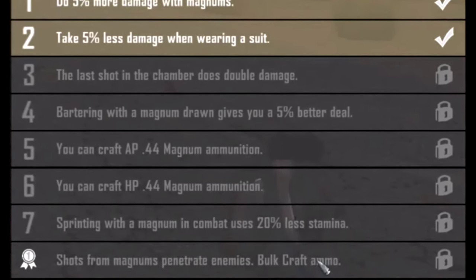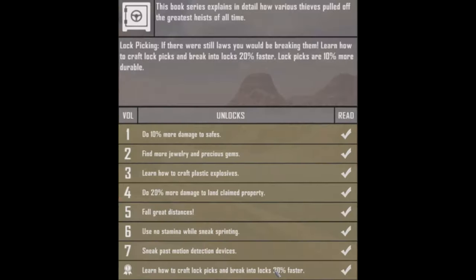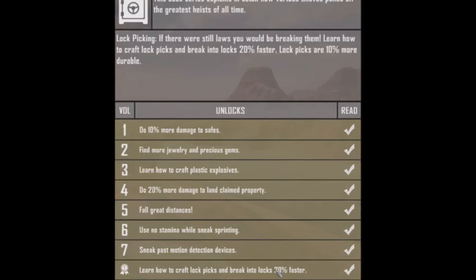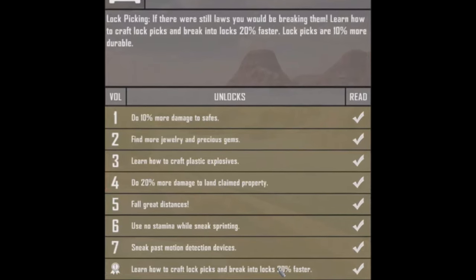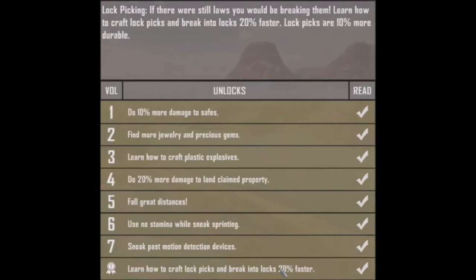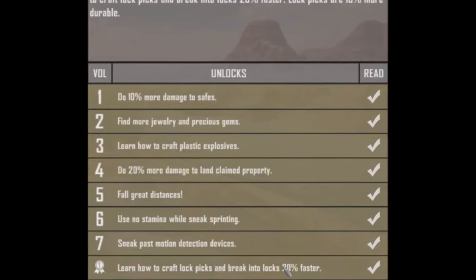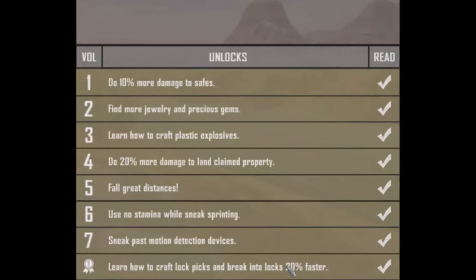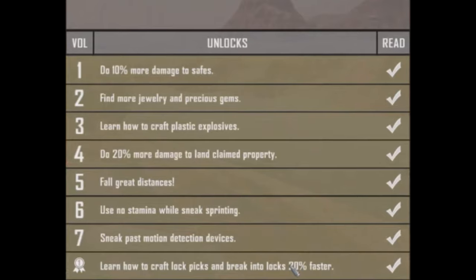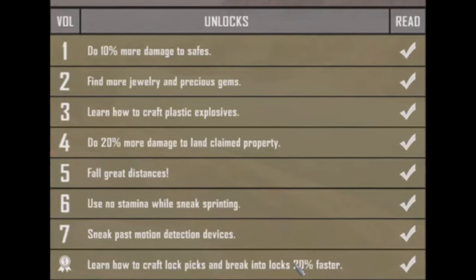The next set is the Great Heist. This means you can do a little more damage to safes, find more stuff, know how to use C4 better, break into land claims a little better. Apparently if you have a bunch of money on you, you take less fall damage. You're better at sneaking, and you even have a chance to get past the auto turrets of various places. So you basically become a great thief.